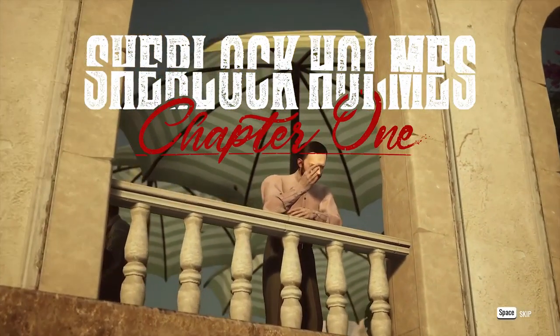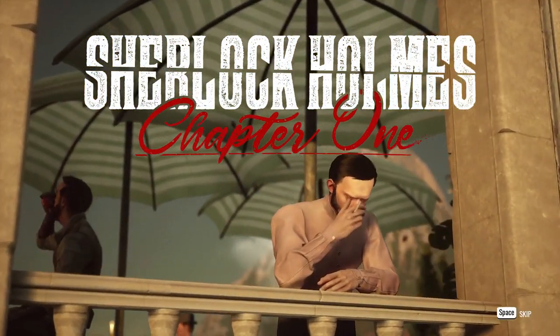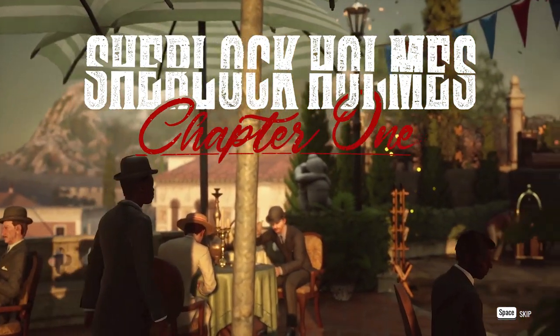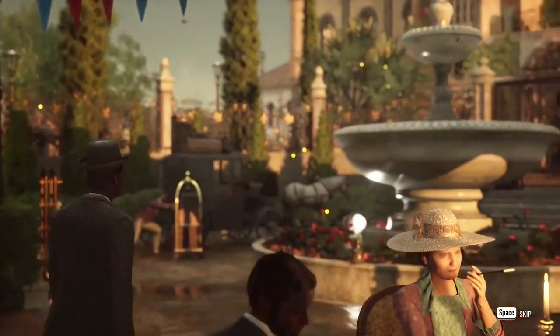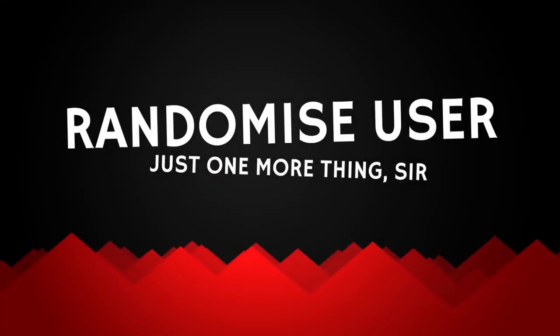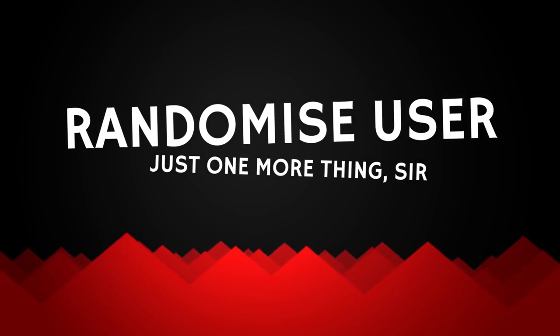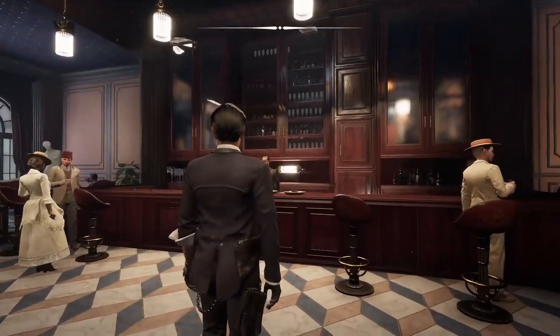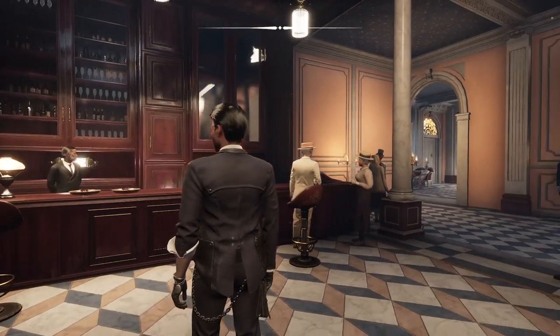This is Sherlock Holmes Chapter 1, a story-driven game where we play the young Sherlock Holmes and have to do all kinds of clever evidence-related tricks to solve cases. This is by Frogwares, and thanks to them for giving me an early go with this in time for release on the 16th of November.